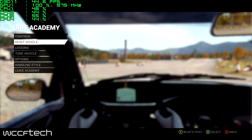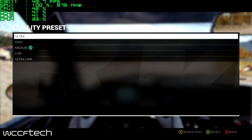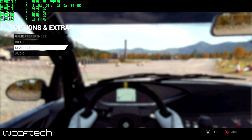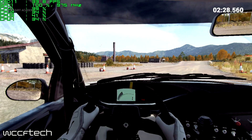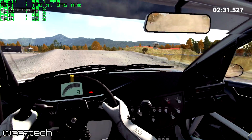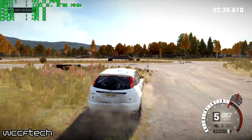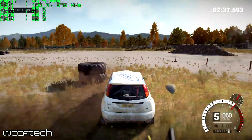Let's see how high up we can push the settings. Taking it up to high at 720p — it's still over 30fps with even more detail and better lighting from the interior. Outside the car, we go over 40fps.